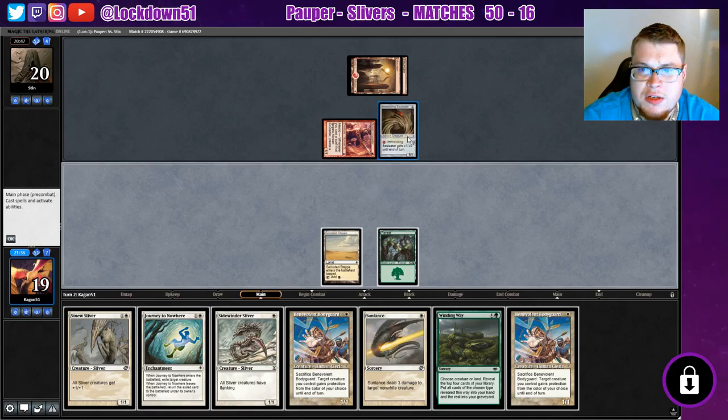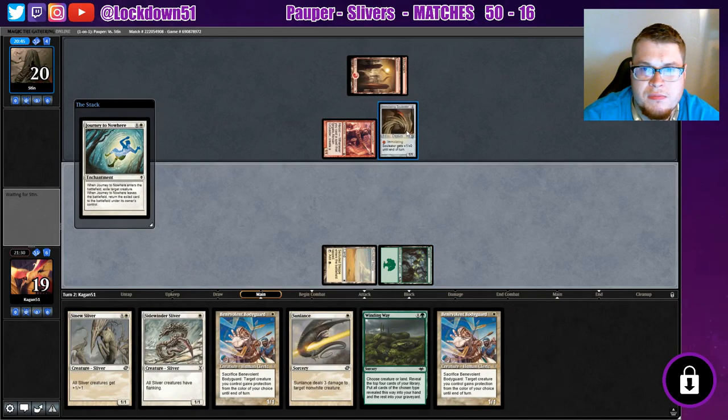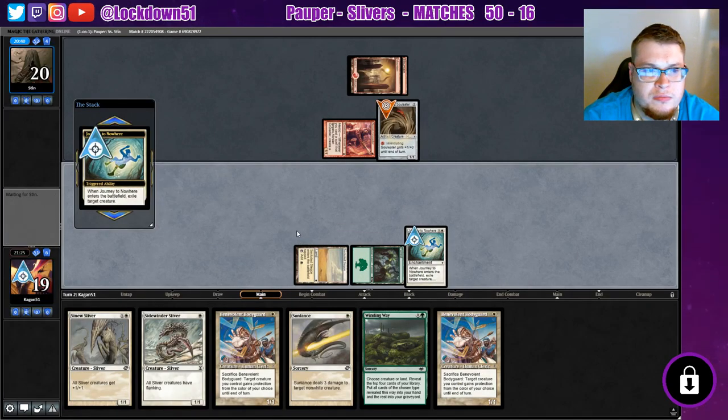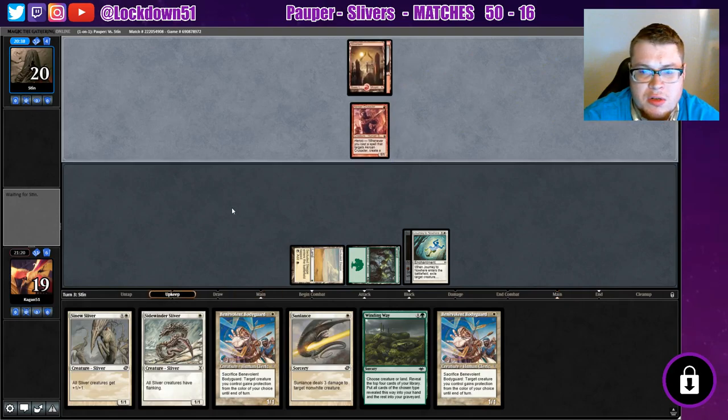We can Journey this thing — let's Journey it. Actually, I'm just gonna wait and keep playing creatures until we can get set up a little bit better. I want to be able to drop a creature and a Benevolent Bodyguard the same turn. Sidewinder's gonna help us a lot against these small creatures as well.